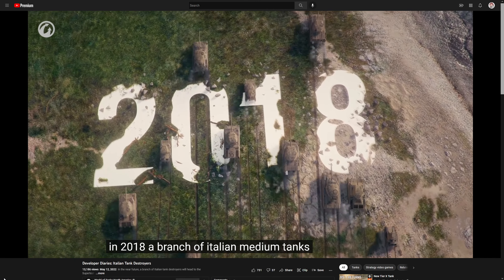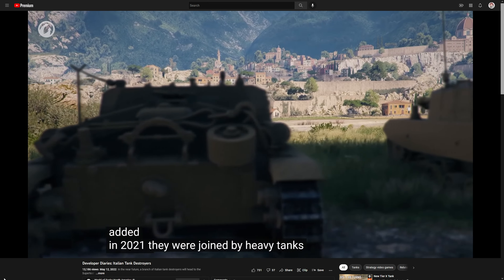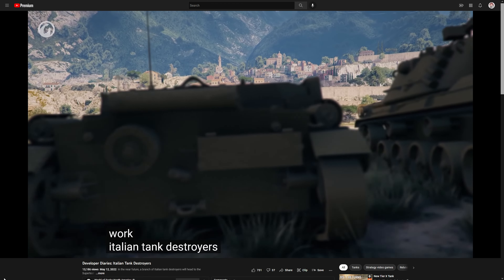In 2018, a branch of Italian medium tanks with new auto-reloading mechanics was added. In 2021, they were joined by heavy tanks. And now, thanks to a lot of meticulous work, Italian tank destroyers will appear in the game.